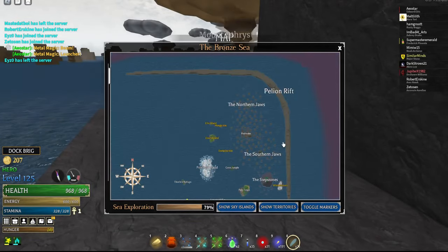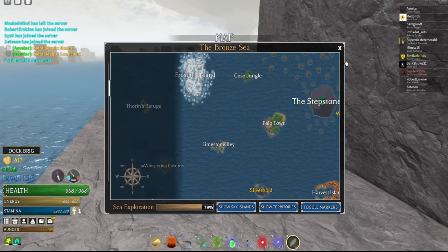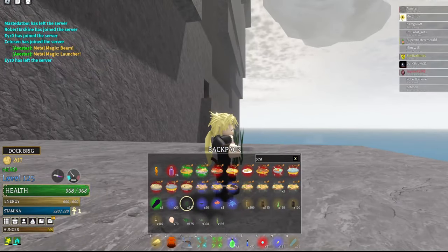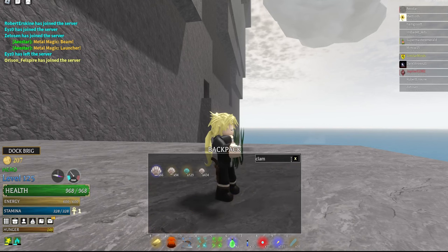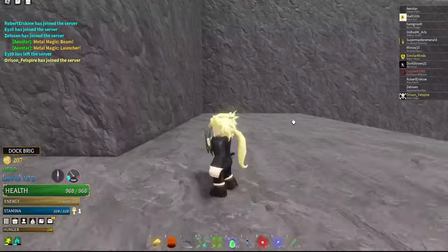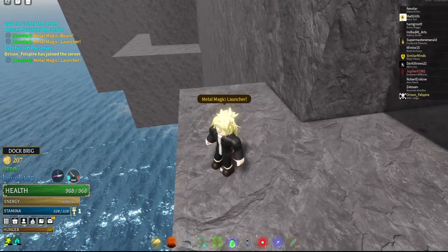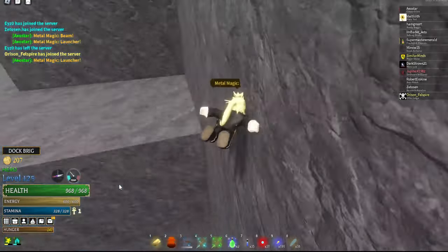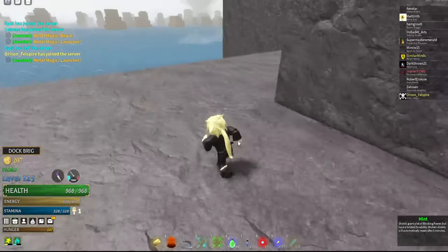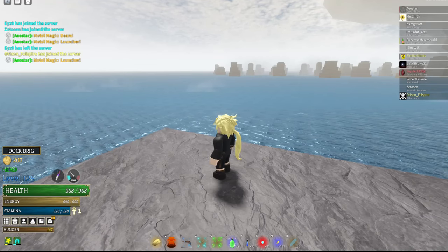To level up brewing skill, go to Limestone Key or Pelletham and collect seaweed from the beaches. Then brew the seaweed with any catalyst — clams, rocks, pine cones — it doesn't matter, but higher rarity gives more XP. It took me about 500 seaweed and 1,000 catalysts to max out, so it takes a while if you just started. It involves a lot of collecting and opening chests.